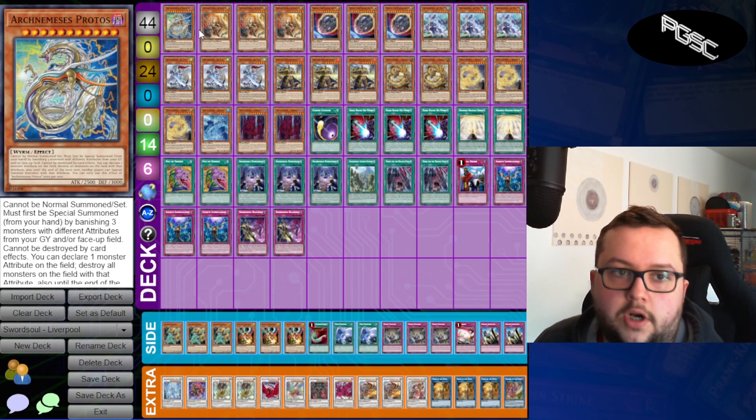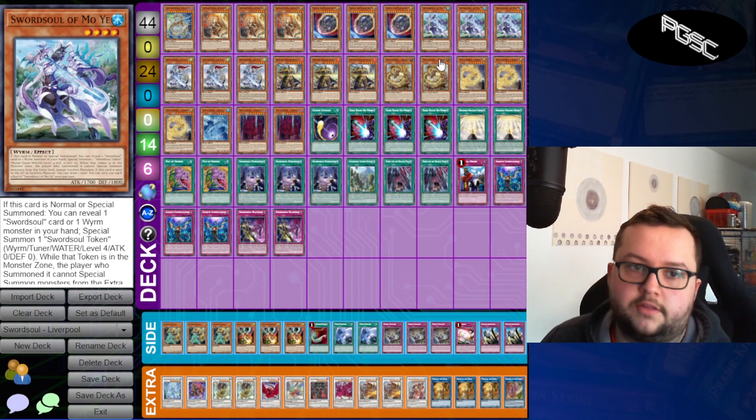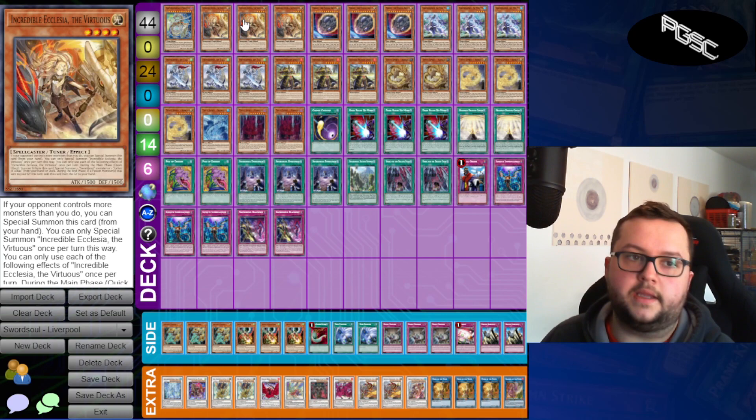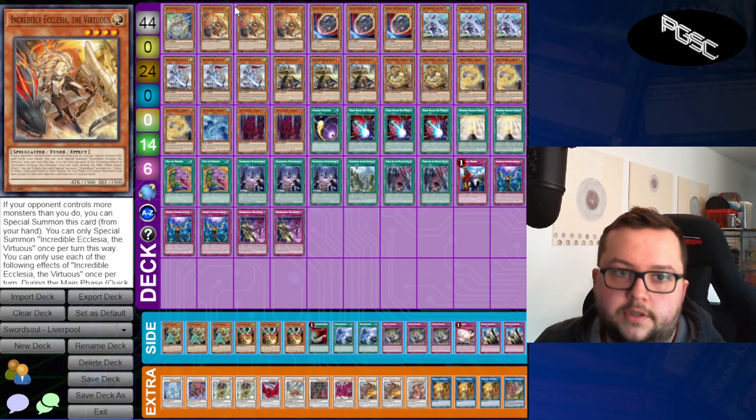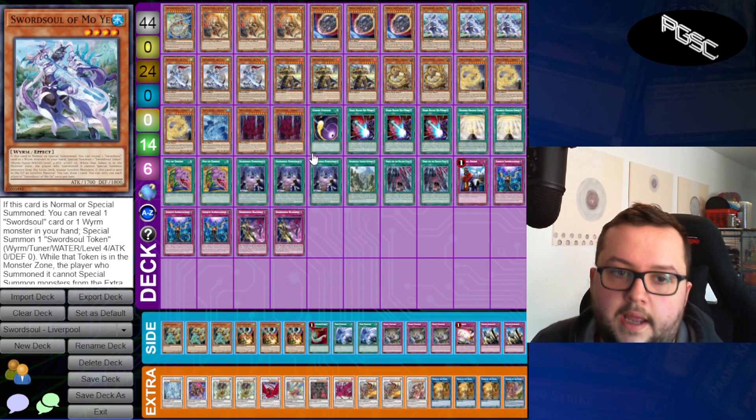Then we have Incredible Ecclesia the Virtuous. I went really all in on the Swordsoul packages — three Ecclesia, three Mo Ye, three Taia, three Long Yuan, and three Emergence. Ecclesia just becomes any Swordsoul card you want to see, and if you're going second it's a free special summon. It was good for baiting out Ash because you could go Ecclesia effect, they negate that, and then you're pretty much free for the turn to do your searching.